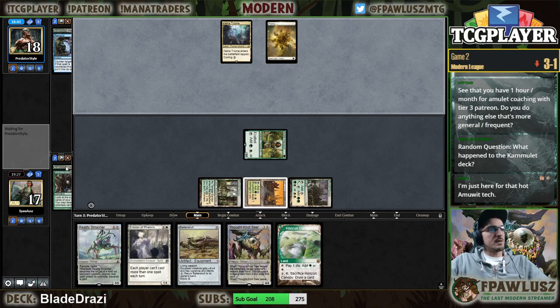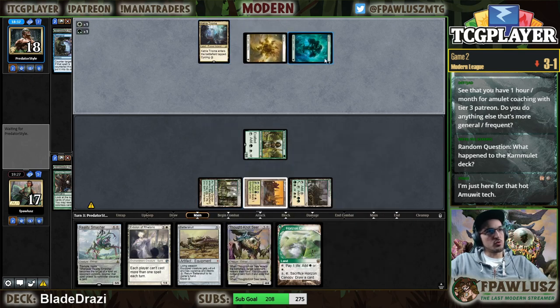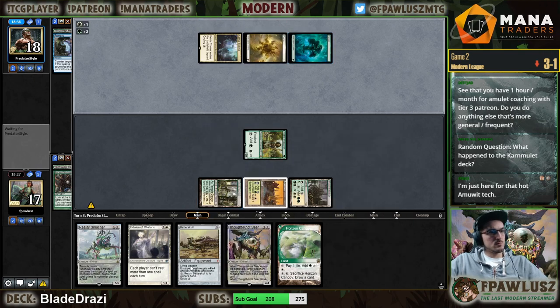The way my manabase is built, it's very hard to stay above 18 life — that's why I went and fetched shocked on turn one. Also my opponent showed me Paths, so that seemed like enough. That was something I wasn't expecting.